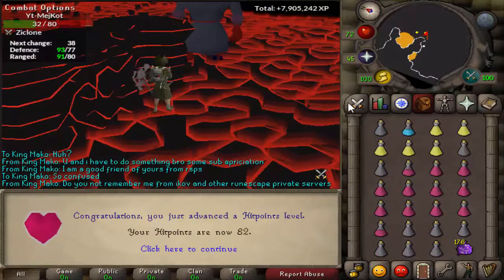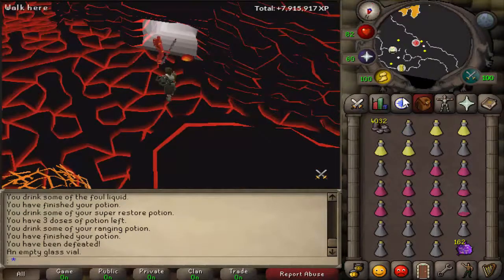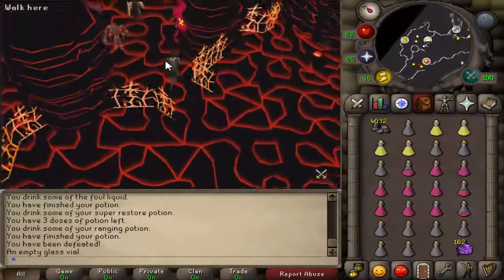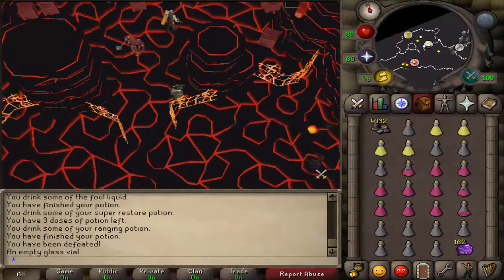I just got 82 hit points — 97 combat now — and I'm in the fire cape attempt. I'm on wave 58, so hopefully I'll be able to finish this. First attempt, I got to Jad, got him down to 110 health with all the healers on me, but I misclicked on a prayer so I died. I'll do another attempt tomorrow.